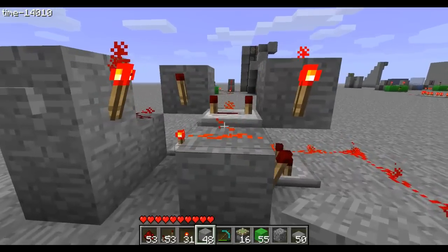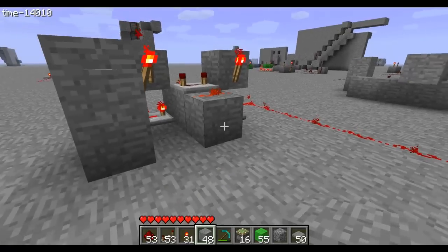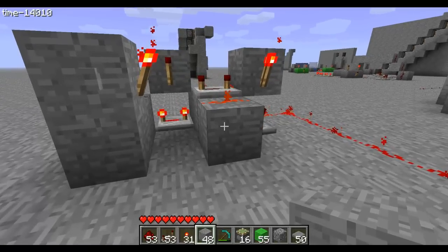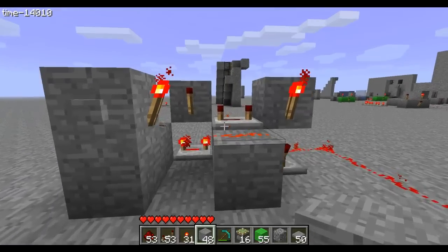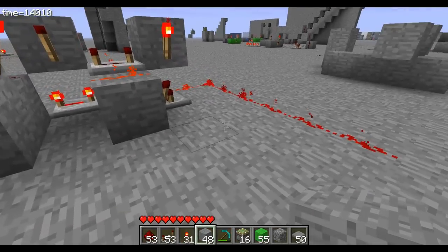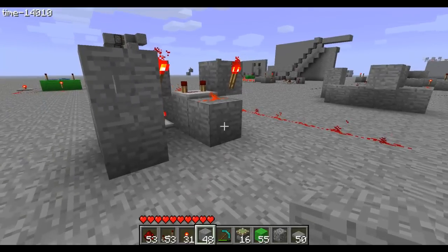Hello and welcome to my flip-flop tutorial. A flip-flop is basically this - this is the most compact way of doing this. I do not claim to have invented this way of doing this; I claim to have invented that way, which sort of sucks compared to this. What this does basically, it's like a lever.